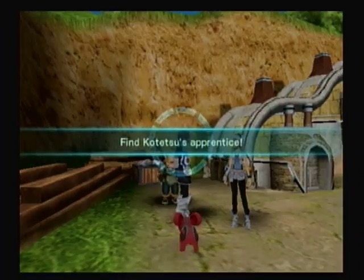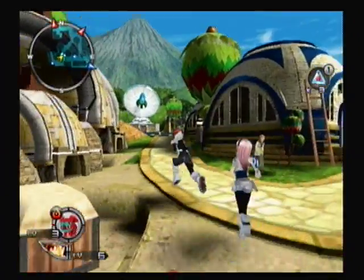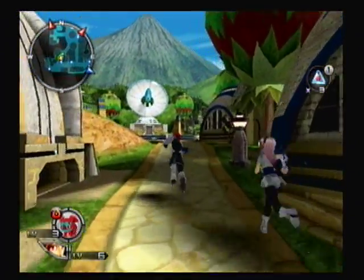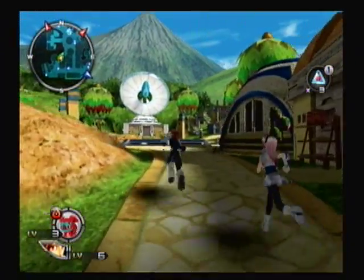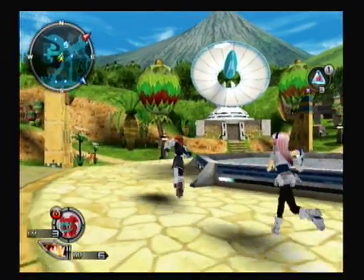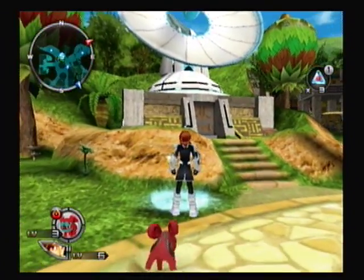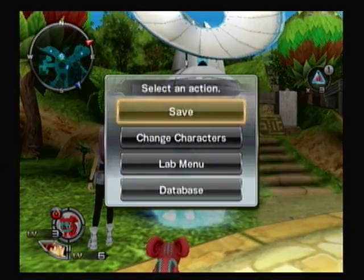Find Kotetsu's apprentice — his apprentice Gumark went to the excavation site behind the village but hasn't returned, and something tells him he's in trouble. Before we go do that, I say we save — this is all the time I'm going to have for this episode. Next time, we'll go find Kotetsu's apprentice. This is Mr. Shrash, signing off.